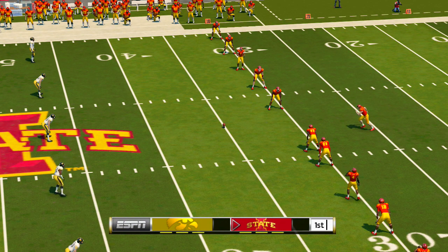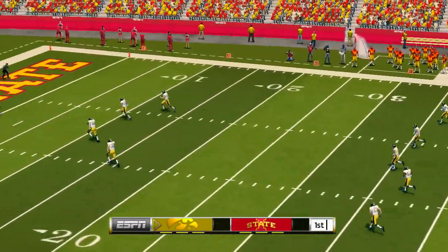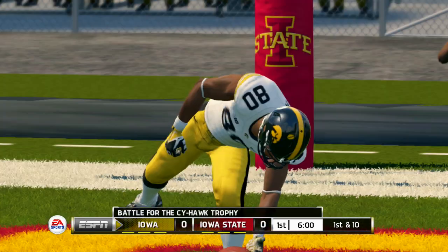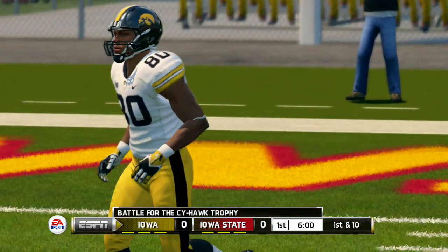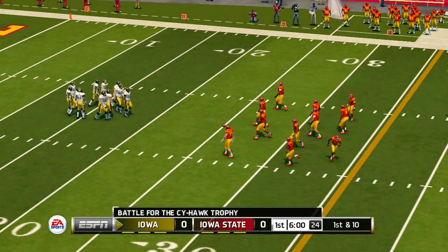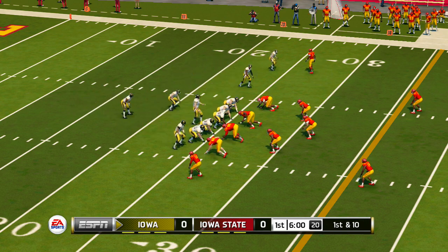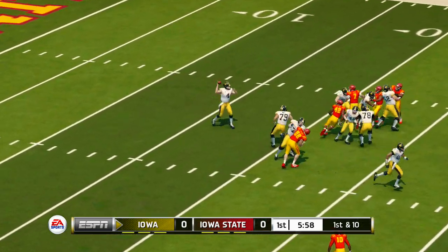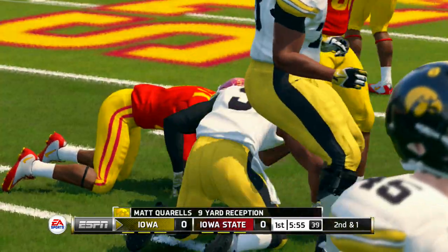Iowa State is ready to open this one up as they line up for the opening kick. He got all of this one — great kick. This one's going to be down in the end zone for a touchback. The quarterback brings his troops out onto the field for the first drive of the game. And he's taken down around the 34-yard line.